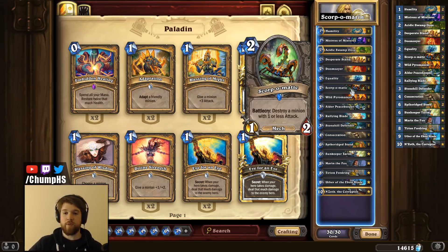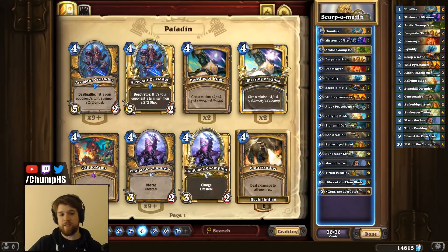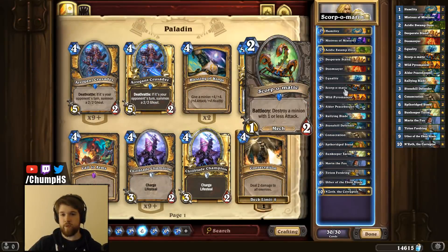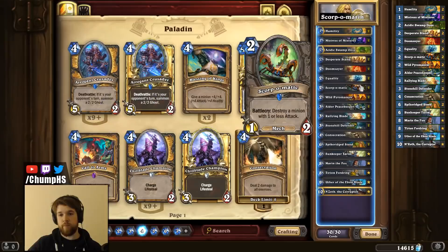The downside of playing Scorpomatic is it makes it a bit awkward to play possibly the best card in the game, Call to Arms. Typically you want the minions you're summoning to be better than 1-2s, although Call to Arms is so good that summoning 3 1-2s is probably worth 4 mana. But I want to hit things with the Scorp and not summon 1-2s, so we're skipping the most powerful card for potentially the second most powerful card — Scorpomatic. Probably not, but we'll find out.